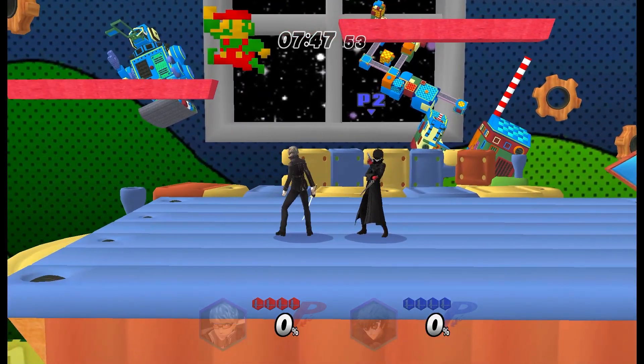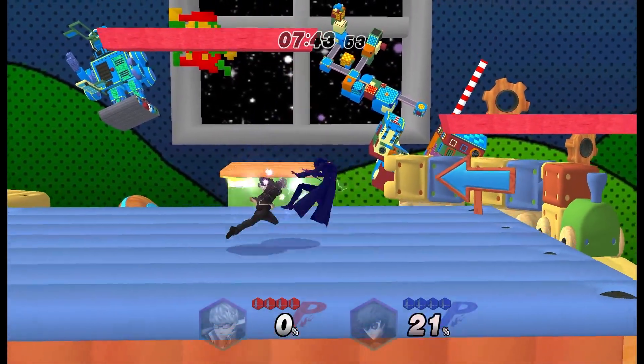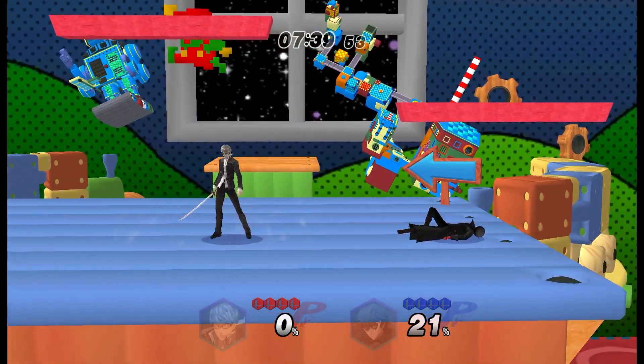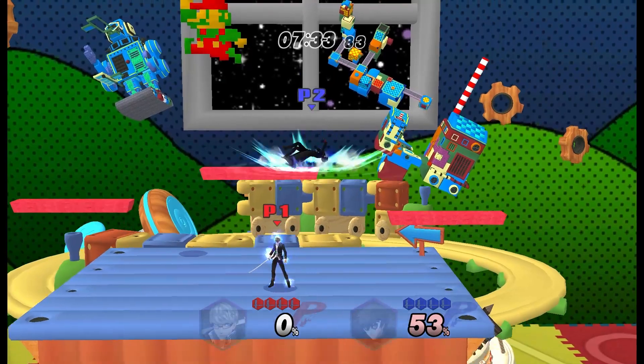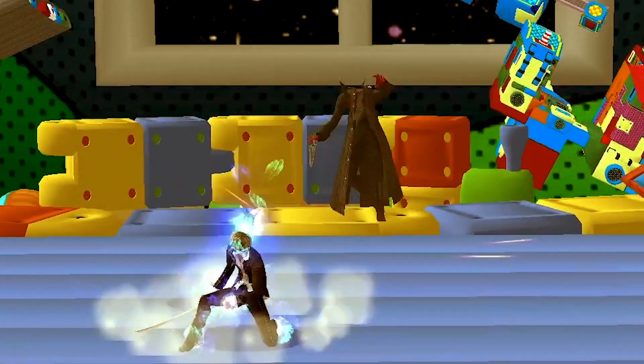I'm hanging out with my boy Joker — let's test out these aerials. For forward air, there's a lot of power behind this one, not bad. Up air — I like how he's a sword fighter but the animation... whoa, you can literally hit them while they're on the ground! Did you see that? Let's get a replay on that — that's insane.